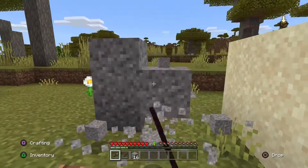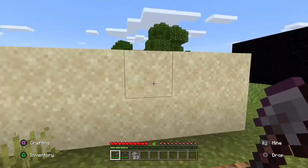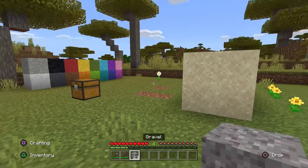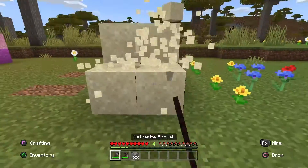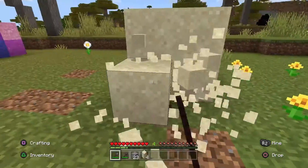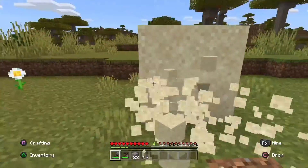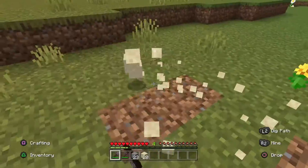So you get some gravel, which looks like this, and you can find it in caves, near mountains, holes in the ground — things like that. Then you get some sand, which you can find on the coast, underneath water, and in deserts. That is where you find it.